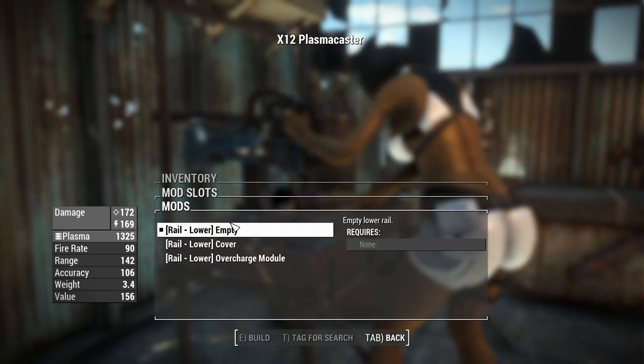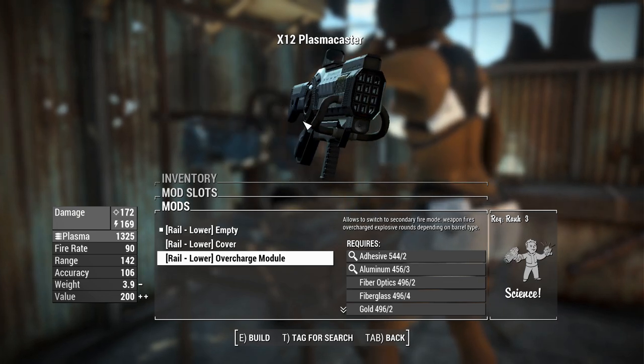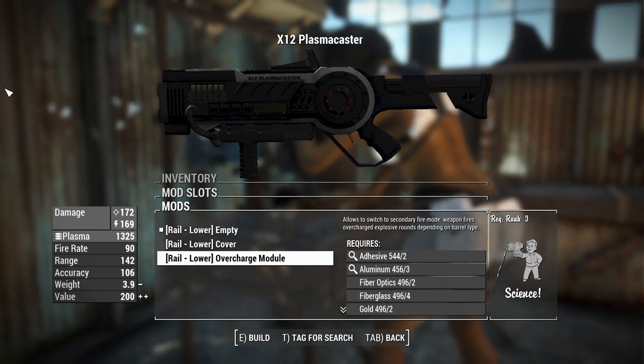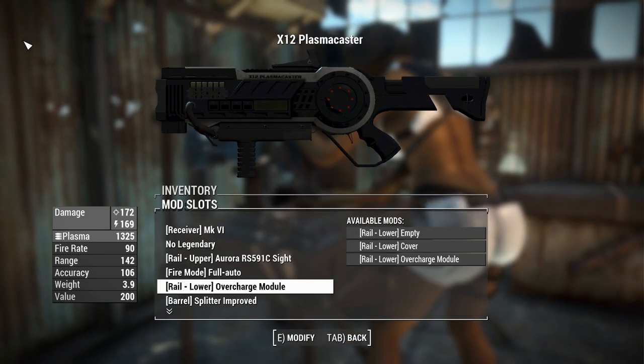You can do much the same with the lower rail, including a cover that covers the Picatinny rail, or an overcharge module — think of it like a grenade launcher, like a mini BFG on the bottom of your plasma gun. Pretty nice.